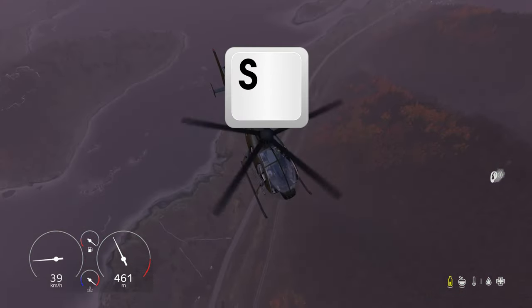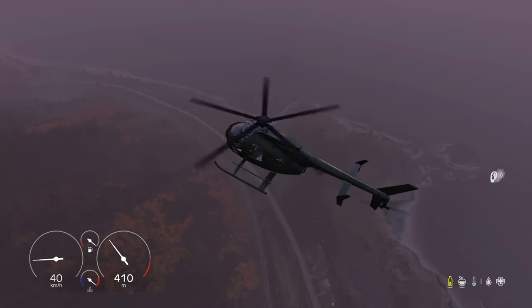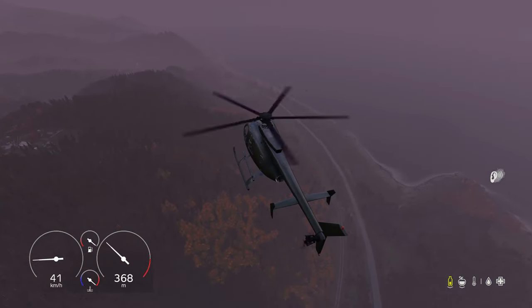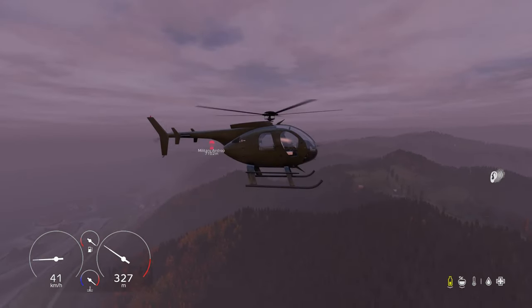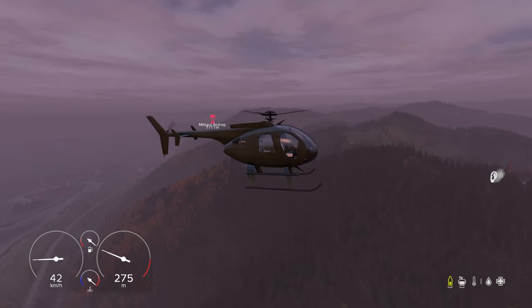Press S to counter the increase in altitude — S is going to bring us back down to the ground. We're slowly descending back down again. There seems to be this kind of momentum with a lot of the controls, especially with collective. Watch this when you're landing.